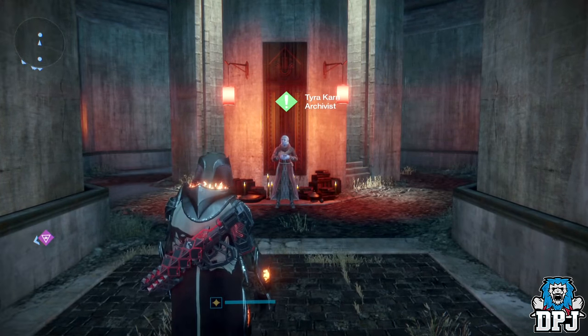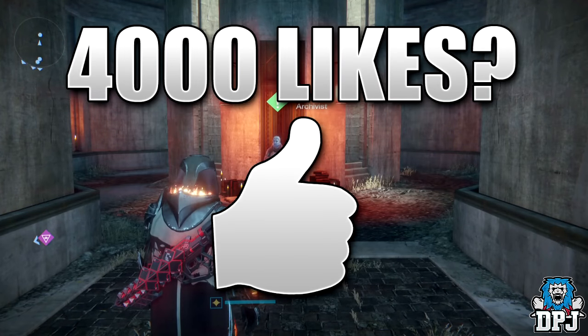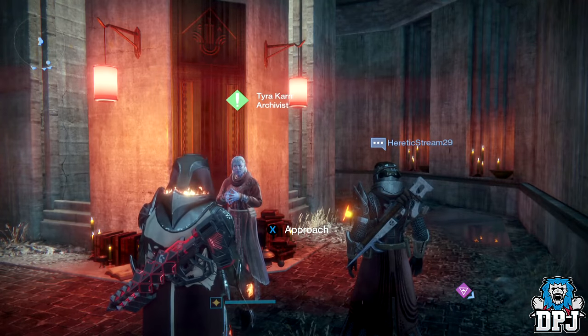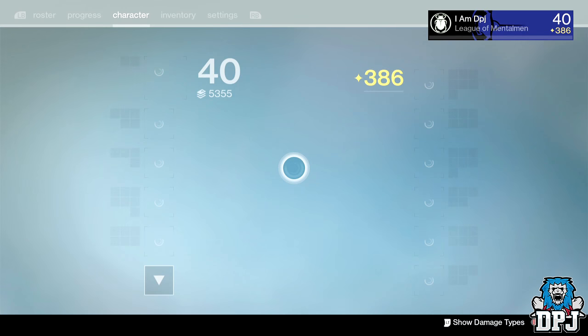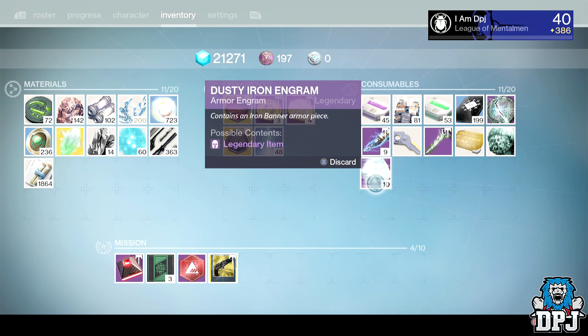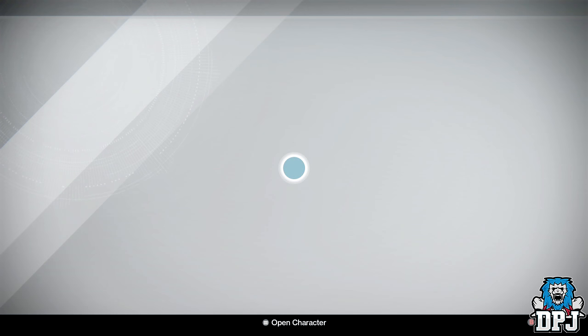Before we get into the video, if you guys enjoy it, hitting that like button is very much appreciated - let's aim for 4,000 likes! One thing to mention: do not make the mistake of purchasing these from Lord Saladin and thinking you can decrypt them from your inventory slot, because you actually discard them. You have to take them to Tero Khan or the Cryptarch. Let's get straight into it.